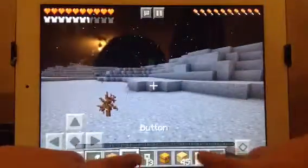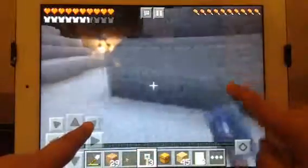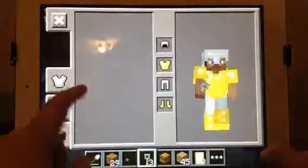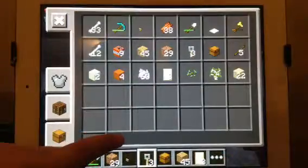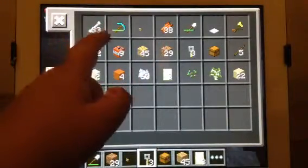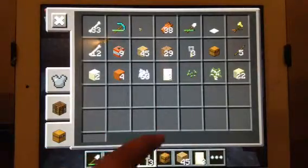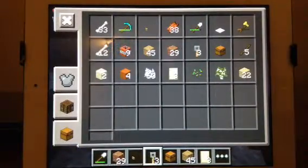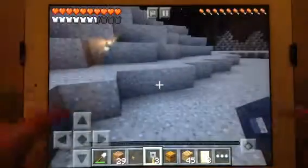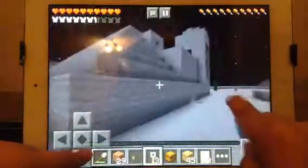I have a button here and a birch door and trip wire hook. And I'm wearing armor — I found the armor in the chest. I also found bone meal and a diamond pickaxe, for some weird reason. All these things I found in the chests — I like that. Hello, temple!